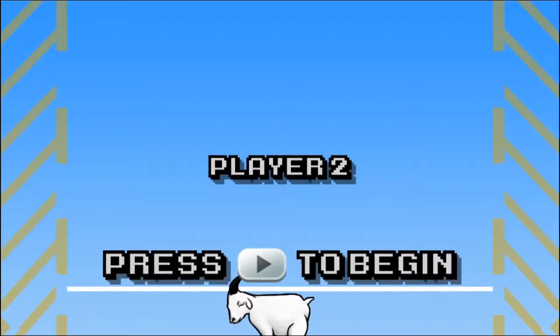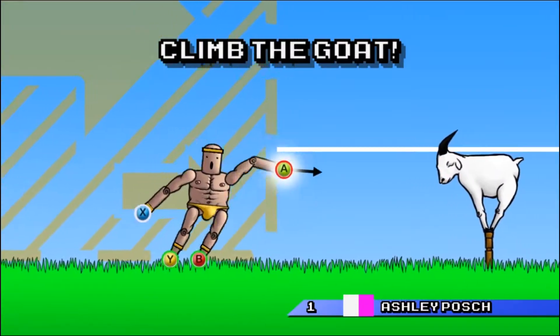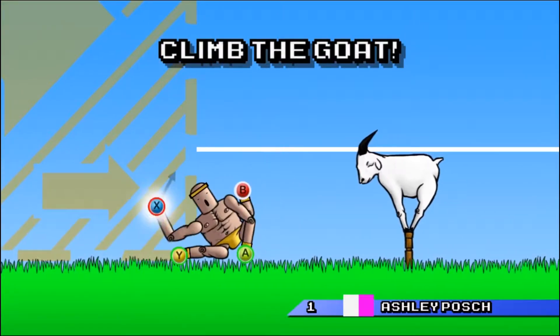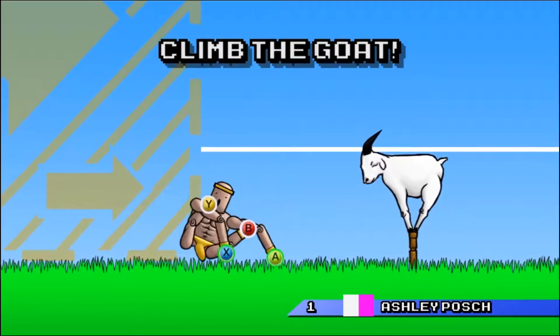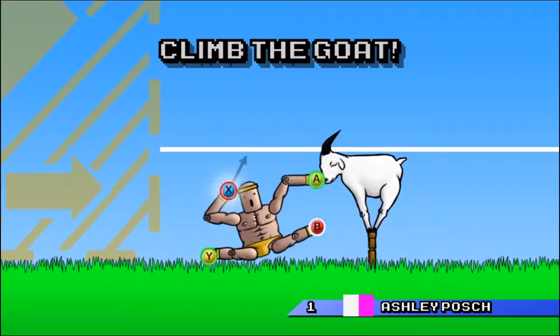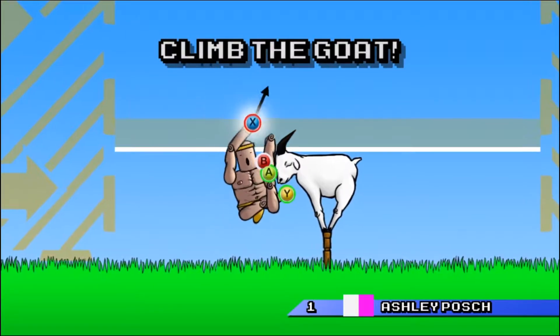Are you going to be player 2 then? Because you're holding the controller. I guess I am. So the aim is to climb above the other person. Well, you start off by having to climb above the goat. And as you can see, each button corresponds to a different limb.